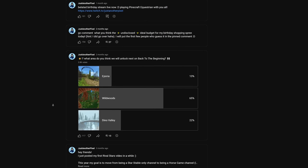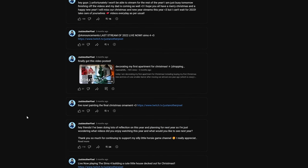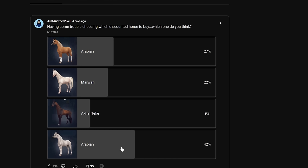YouTube also just brought out the feature to do a quiz, which could be fun to explore. I really like community posts because I can connect with you guys a bit more. It looks like we are buying the grey Arabian with 42%, the Akotec the lowest at 9%, and then the Palomino Arabian and the Mawari are super close with 22% on the Mawari and 27% on the Palomino Arabian.